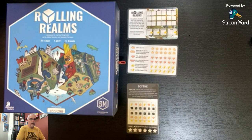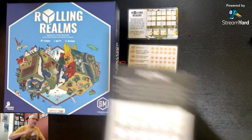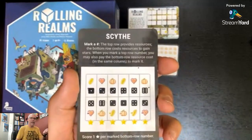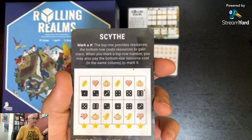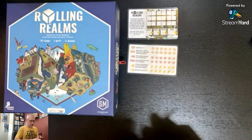Welcome to 'Where There's a Will, There's a Play.' My name's Ian and today we're rolling through the realms — Scythe realm, or 'site,' however you want to pronounce it. Let's take a look at this realm and go over some clarifications.